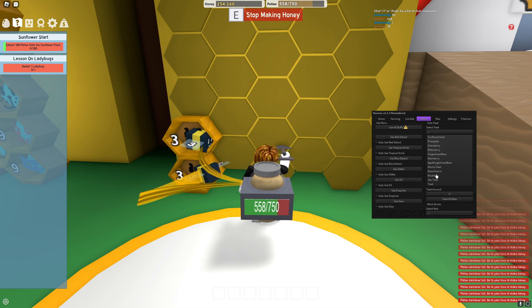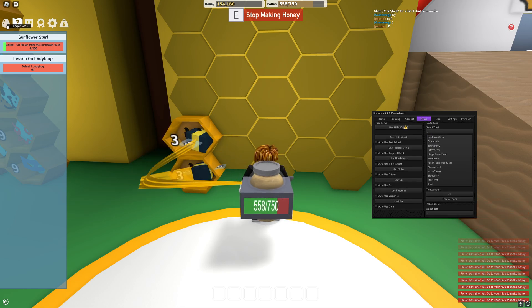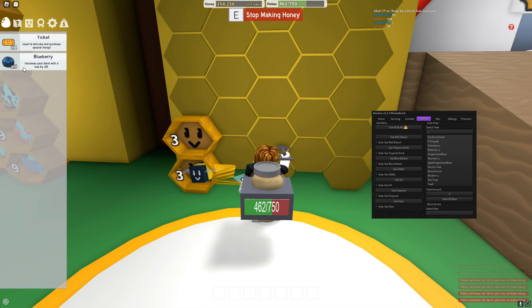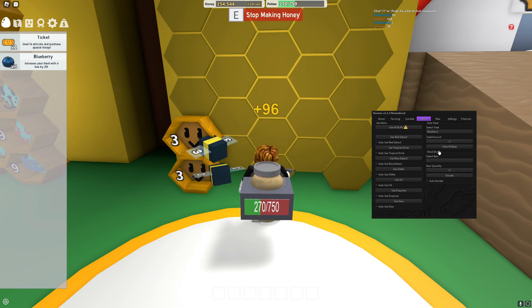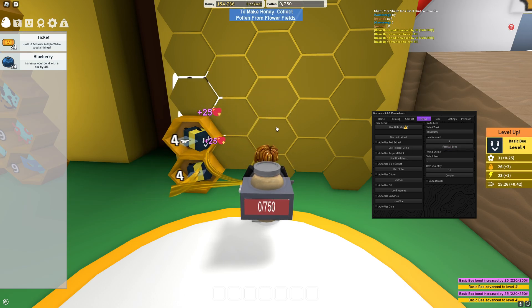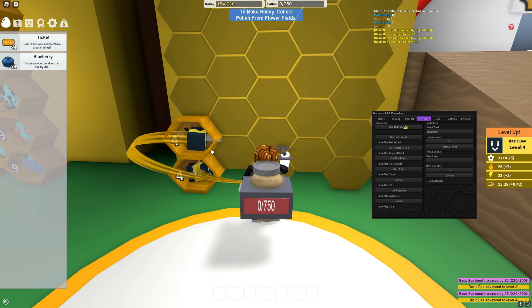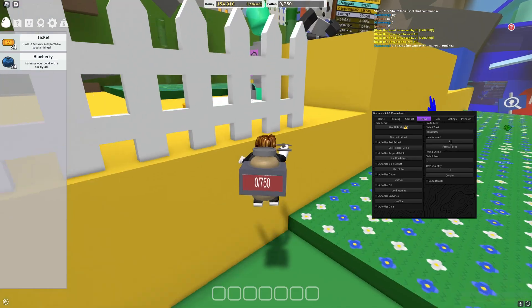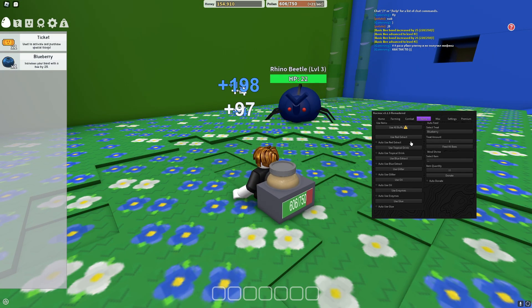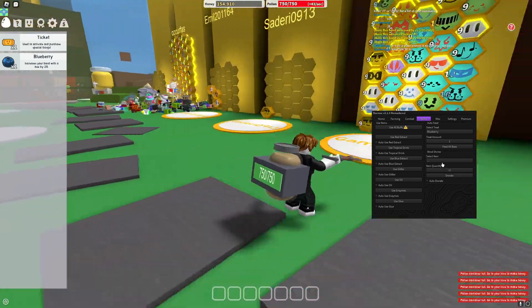You can select which treat you want to give them. If I check my items, I have blueberry — so let's go for blueberry. Let's go for one because I've only got three. I'll feed all bees — and the moment I clicked that, you can see both bees were fed and they have leveled up. I've got one remaining because I gave one to each of two bees. You've also got a huge list of other options and a donating feature.